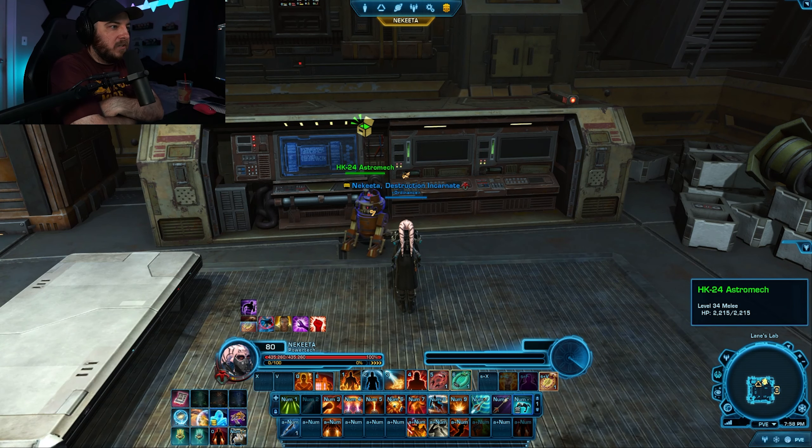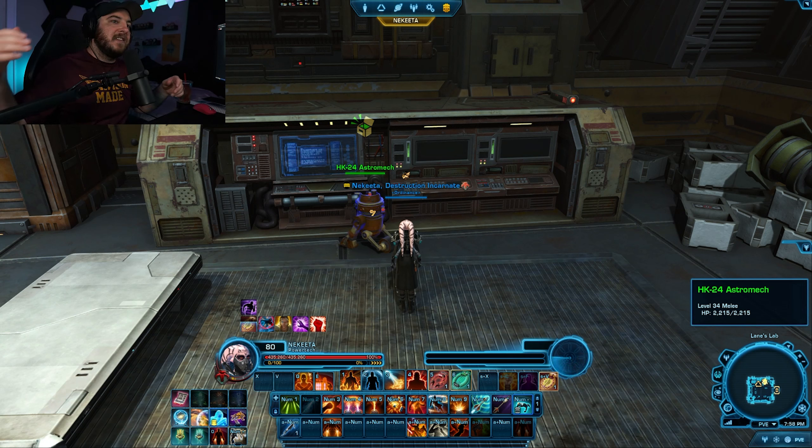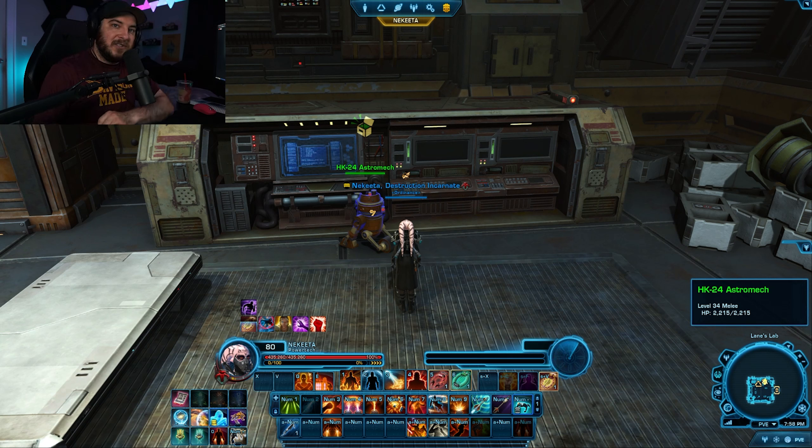So I saw two things in the patch notes I want to talk about. First thing I want to briefly touch on — there's been times where I'll do a mission for Bessie and then speeder over to the person to turn it in. But because I'm on my speeder, it doesn't recognize that I have Bessie and I don't get progress. Very annoying. But I saw in the patch notes that they fixed that. Hell yeah. So now we can be on our speeder and turn stuff in.